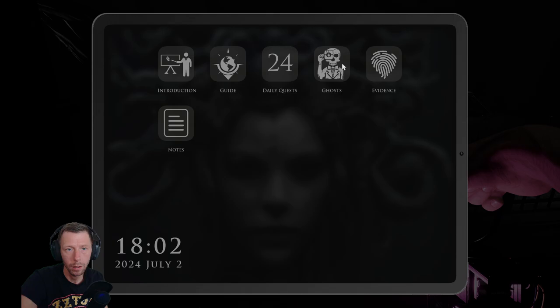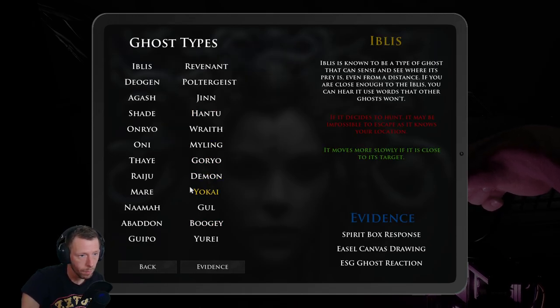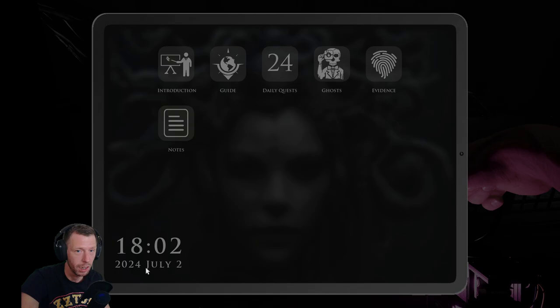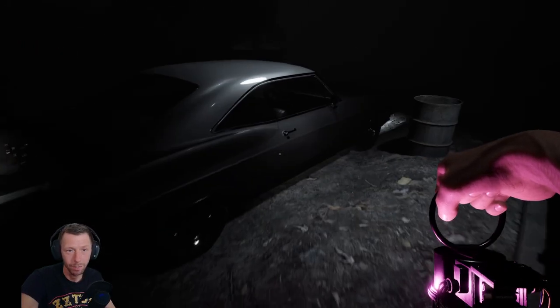Before we have any crucifixes we won't be staying longer than necessary. I'll take the money and go, until we have a couple of crucifixes. Then after we guess the ghost type we can do the secondary objectives and maybe the exorcism as well. So we know — we got fingerprints, so it's an Oneiro. Let's read about it — see what an Oneiro is. Here it is: unlike other ghosts, Oneiros are known as jealous ghosts. They can choose one person, fall in love with them, and attack anyone else.